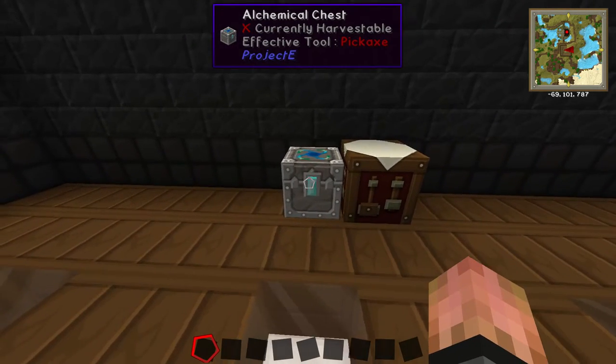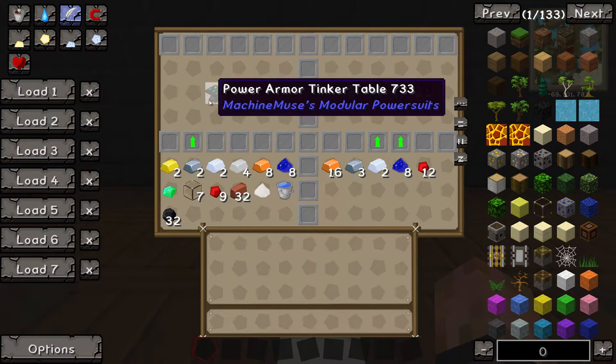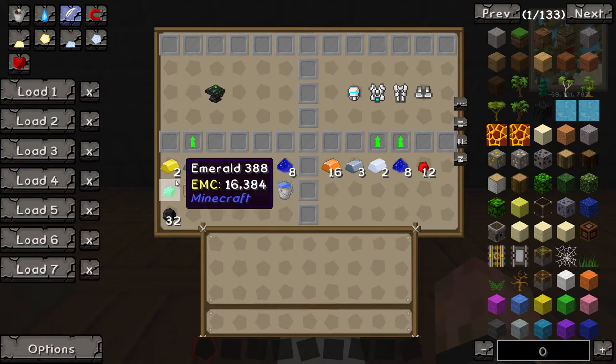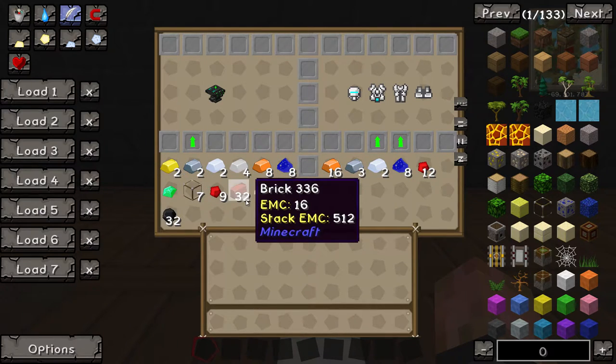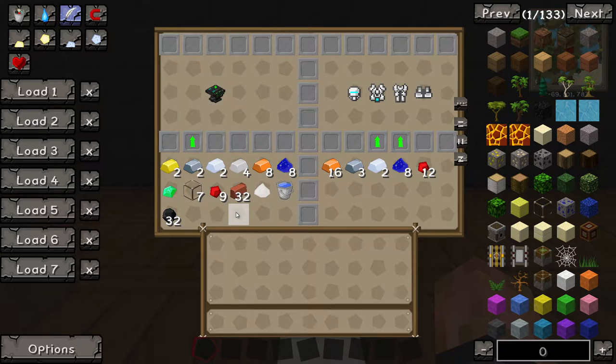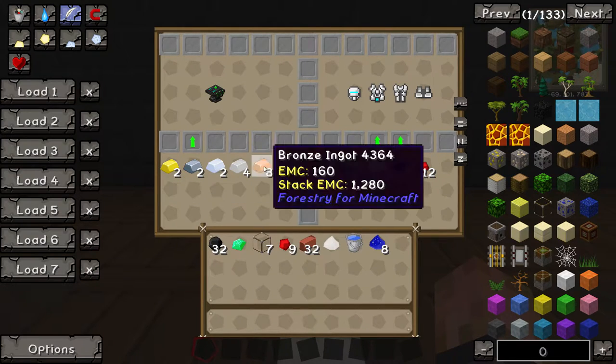Over here, I have every item you'll be needing in this chest right here. This is how you make the tinker table — it is actually quite a lot of items, but if you would like to get yours ready, put them in your inventory and be prepared to start crafting. You can pause the video and go ahead and get these items. I'm just going to quickly grab mine because I've got them all here, so you just want to select them all.